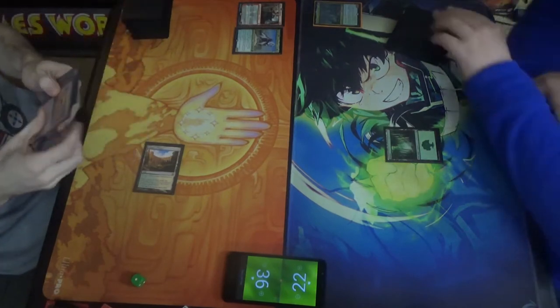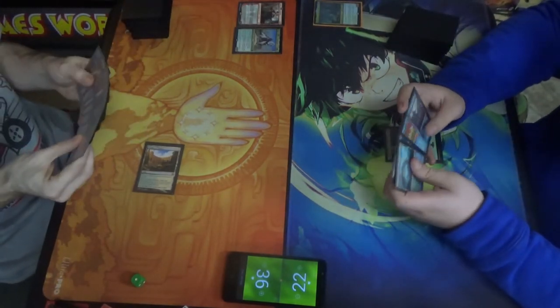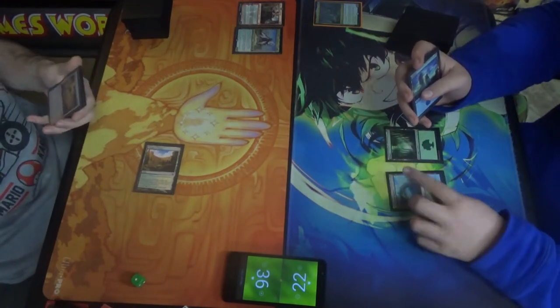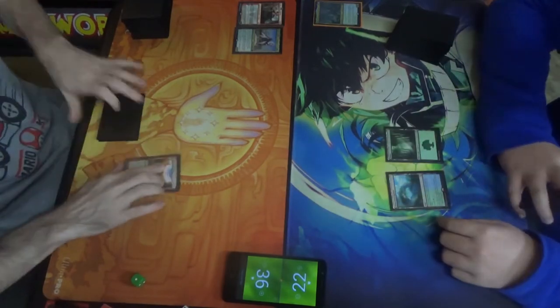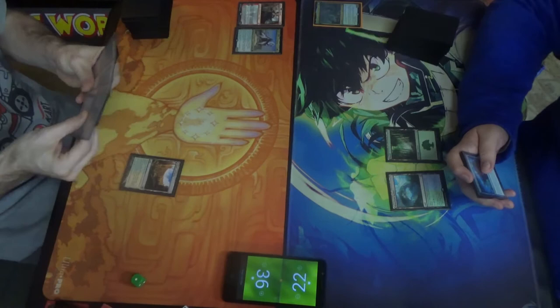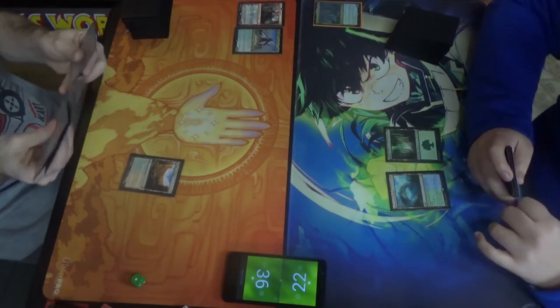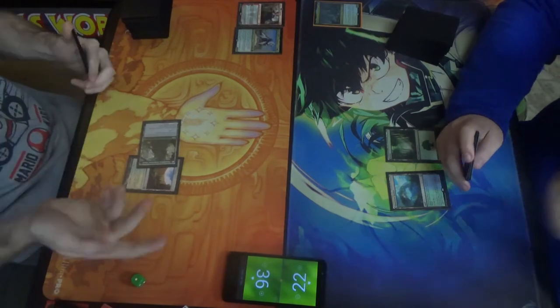Alright. I'll play Pencil and Harbor — pass turn. What do I have? Turn timber, serpentine wood, tapped, pass turn.